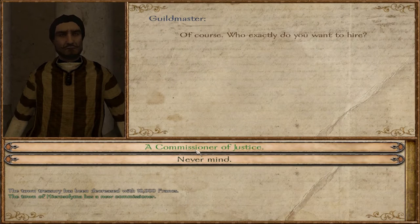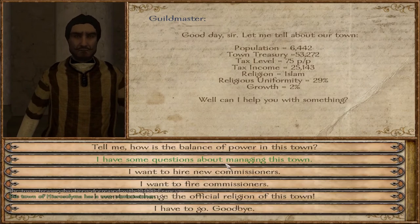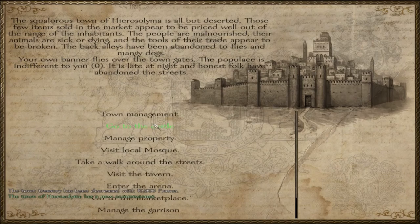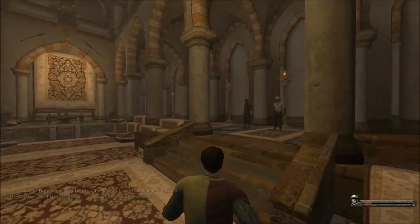We're going to hire another commissioner — the commissioner of justice. I'm the mayor, I will deal with the consequences. There we go. We still have 50,000 gold in there, so we're just going to quickly get out and back into the castle so the commissioners should be here. There they are — great.